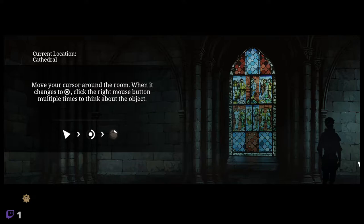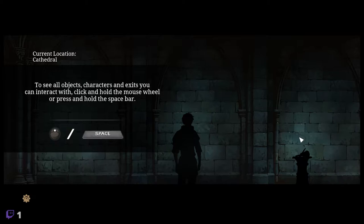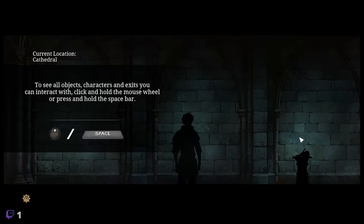Move your cursor around the room when it changes — click the right mouse button multiple times to think about the object. Alright, okay. Sally knows what she's doing. Strange when your children surpass you. To see all objects, characters and exits you can interact with, click and hold the mouse wheel or press and hold the space bar.